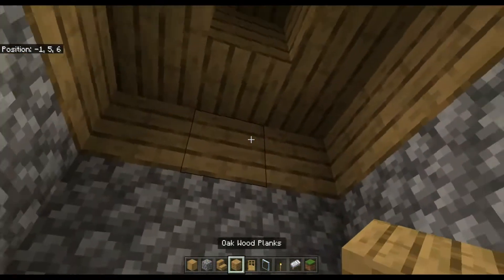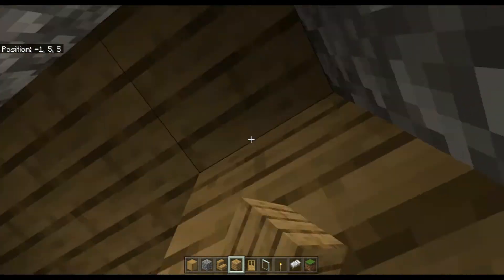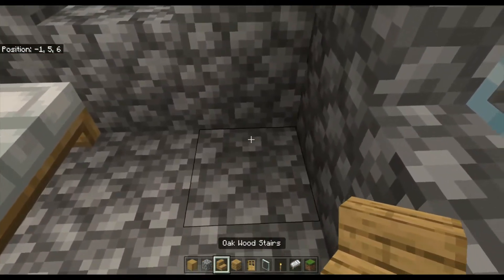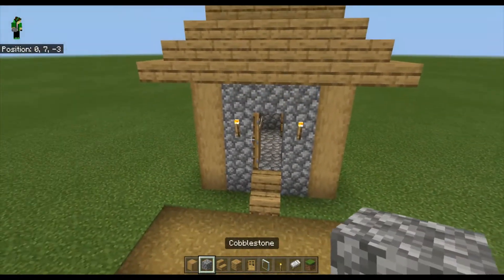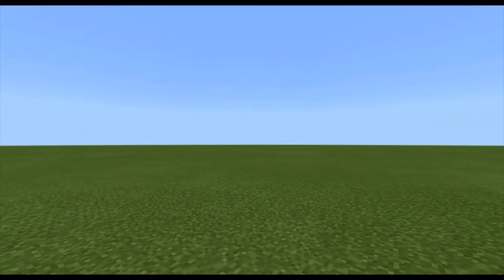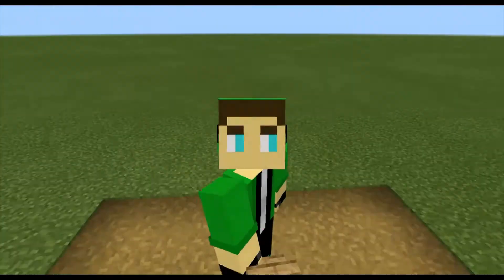Once you have that pyramid shape, go inside the build and place wood on the inside of the roof like this. Then go over here and place a bed, and place a stair as well. And there you have it — let me shut that door — this is the village small house!